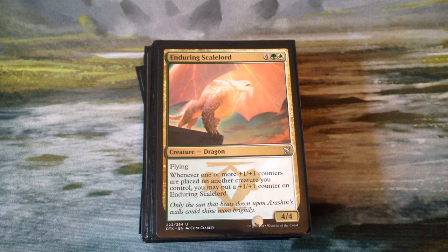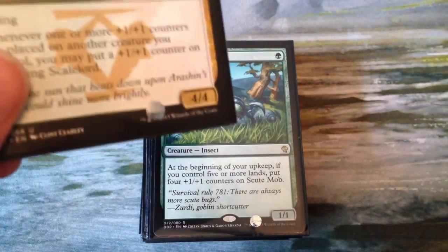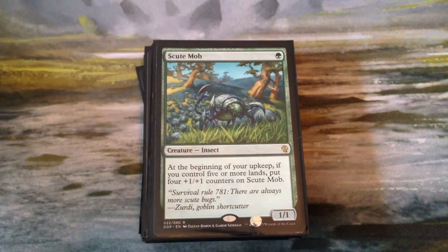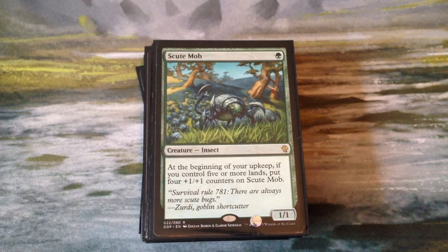Enduring Scalelord is a 4-4 flying dragon for 6. When one or more counters are placed on a creature we control, we can put a counter on this dragon. Scrub Mob is an awesome one-drop, even for Commander I think — it gets out of control. At the beginning of your upkeep, if you control 5 or more lands, you put 4 plus-one-plus-one counters on it. So you play it, it's a 1-1, next turn if you have 5 lands it's a 5-5, next turn if it's not taken care of it's a 9-9. It just keeps growing — I think I had it at like 20-something one time.